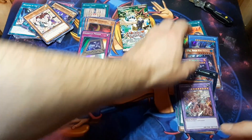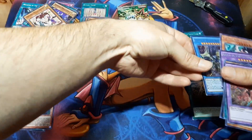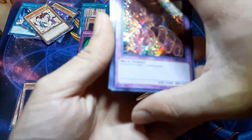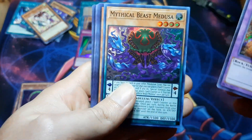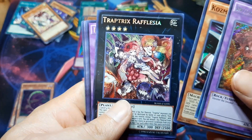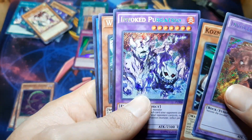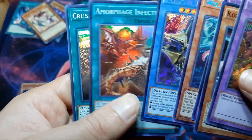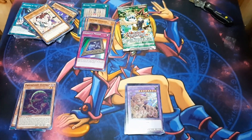So here are - let me do a small recap, just in no order: Invoke, Mythical Beast, Cosmo Dogfighter, Trap Tricks - definitely have to sleeve that up later - Invoke, Wissage for Hire, Necroz. I'll probably end up sleeving all the secrets up.